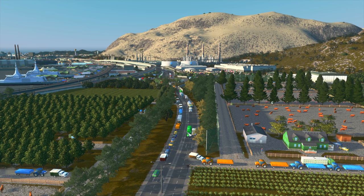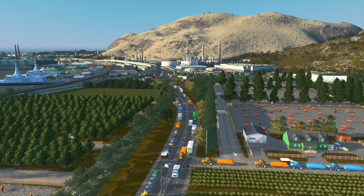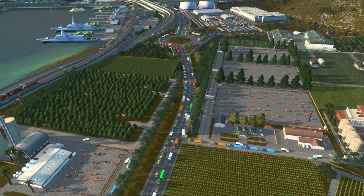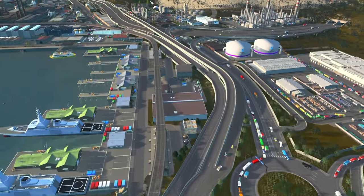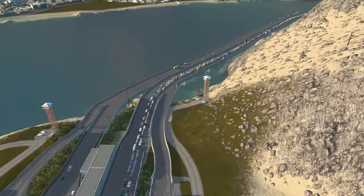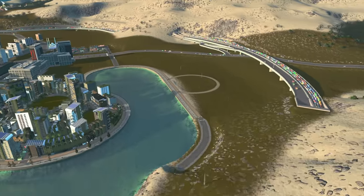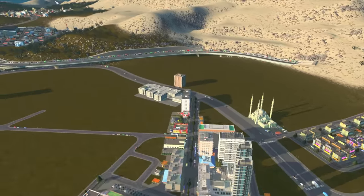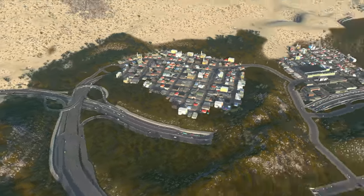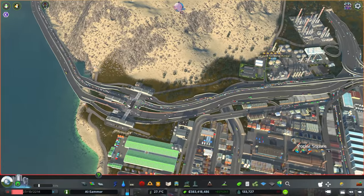We've got a little bit of a traffic issue building up here. I added all of this extra industrial space and farmlands and that really pushed it over the line. There's a few things we need to manage in this video — truck traffic has gone a little bit out of control. It looks alright here but once we get onto the highway it is not good at all. It goes all the way up, around, around El Samhara, all the way over — that is so much traffic. Let's manage that in this video.